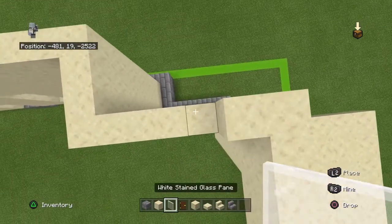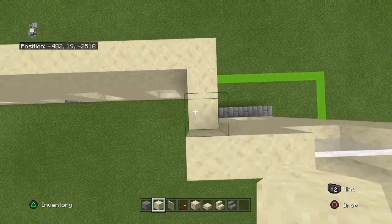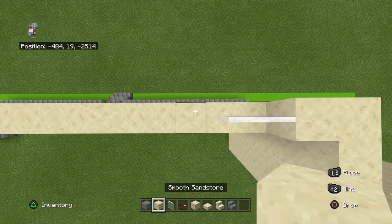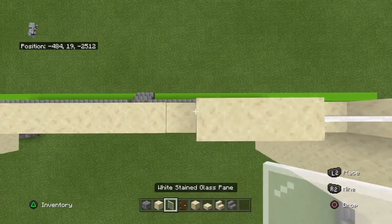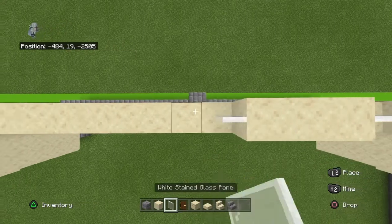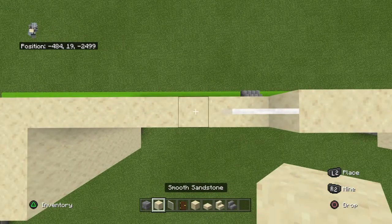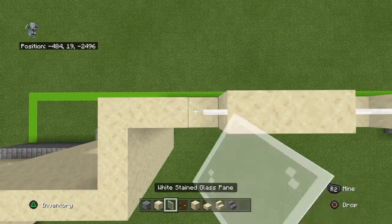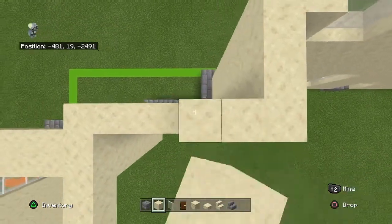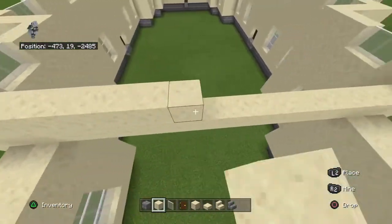Then place one smooth sandstone, two white stained glass panes, three smooth sandstone, move back by three, left with one, then place two white stained glass panes, three smooth sandstone, two white stained glass panes, three smooth sandstone, two white stained glass panes, three smooth sandstone, two white stained glass panes, three smooth sandstone, two white stained glass panes, two smooth sandstone, move inwards with three, left with two, then place two white stained glass panes, two smooth sandstone, then connect forwards.